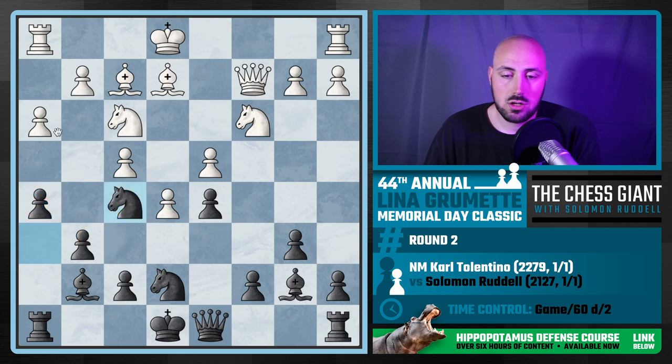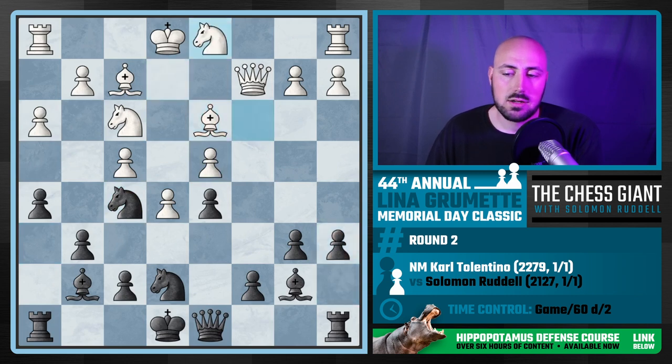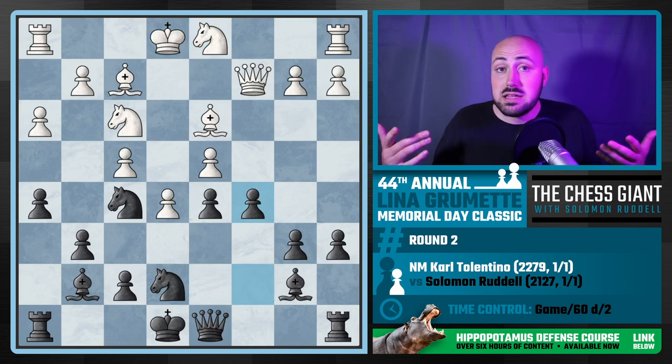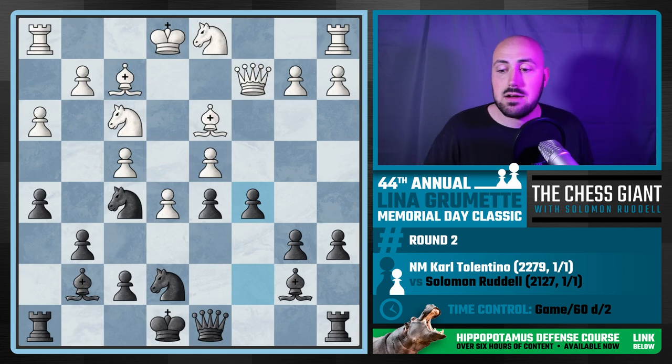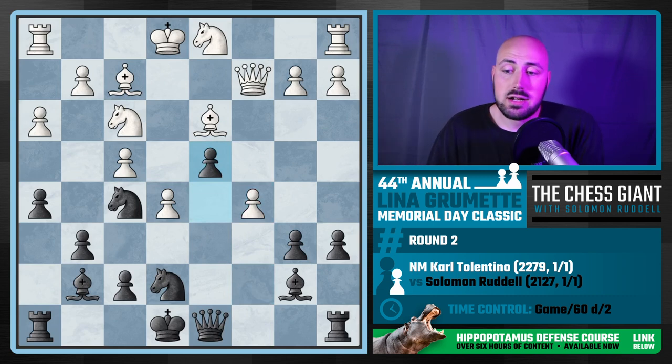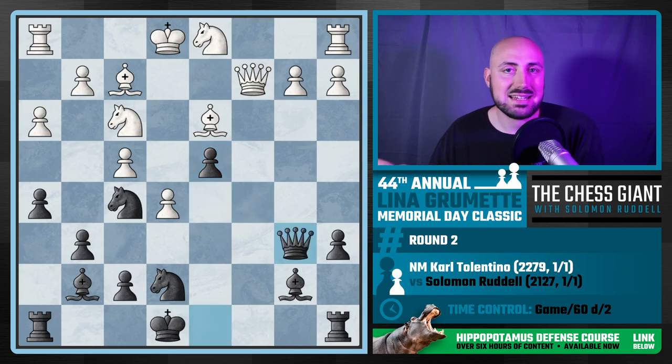If white plays g4 without a pawn on h5 we're completely stuck, but with h5 we just take it and we're winning a rook. So I played h5, brought my knight to h6, then to f5 — putting pressure on key dark squares, specifically the pawn on d4. We see bishop d3 from Carl. I continue with a6, knight d1 is played, I play queen d7. It turns out I could have played c5 here, followed by d4, though I only realized this after reviewing.